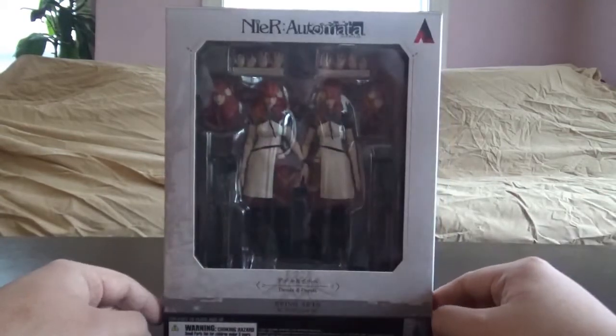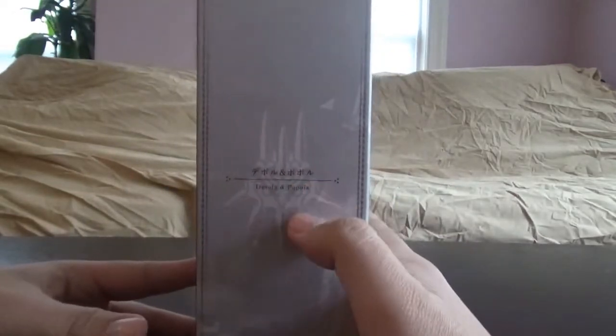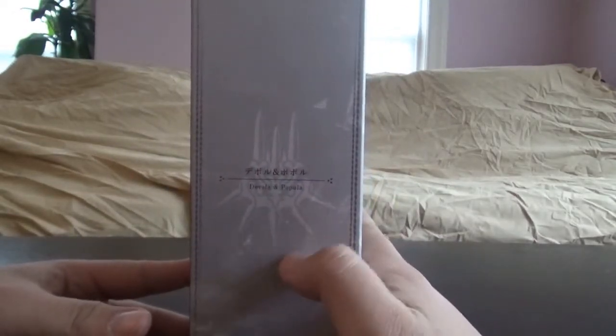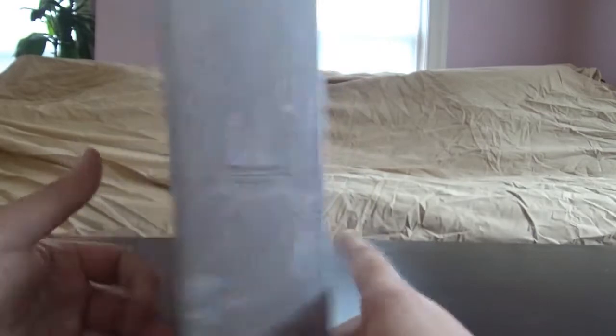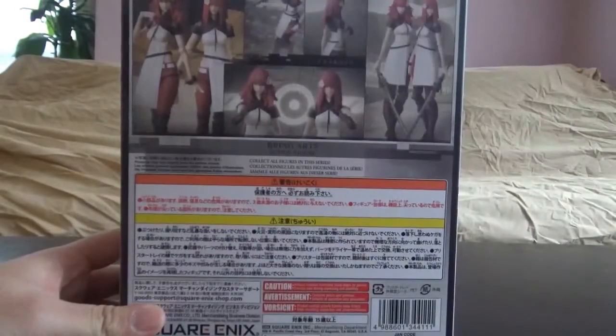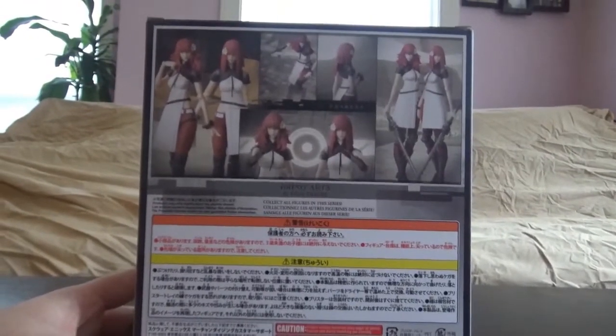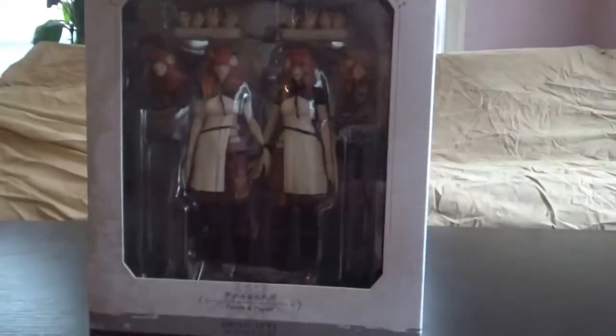It's that standard generic Brain Arts NieR Automata design they use for all their Brain Arts figures. You can see their name on the side, there's a picture, the name, and the Glory to Mankind symbol — whatever that symbol was called, I don't really remember. The back of the box just has pictures of poses and stuff you can do, and that's pretty much it. Nothing else special with these boxes.